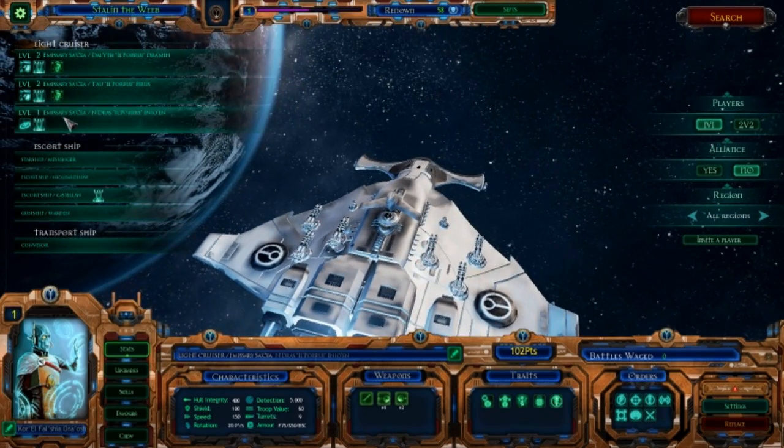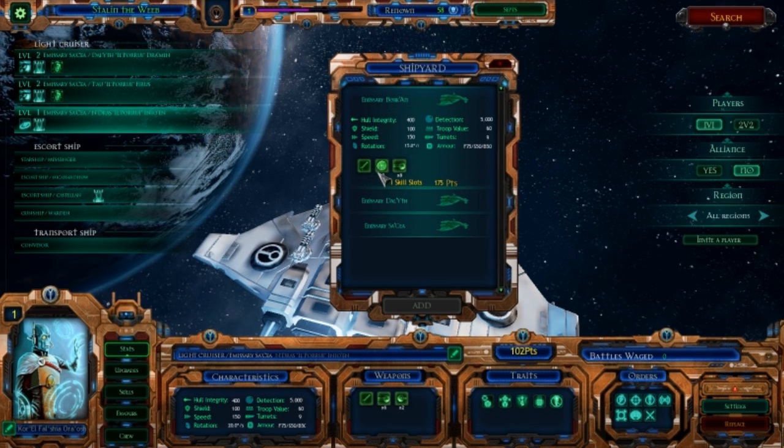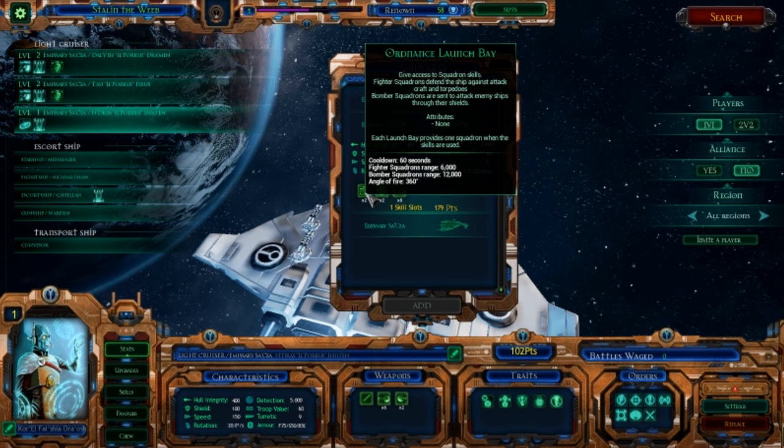What do those other ships get as compensation for this? The Borkhan gets two Wardens, as does the Daylith. The Daylith also has the Ordnance Launch Bay rather than torpedoes, torpedoes being a little bit inferior under normal circumstances to an Ordnance Launch Bay.